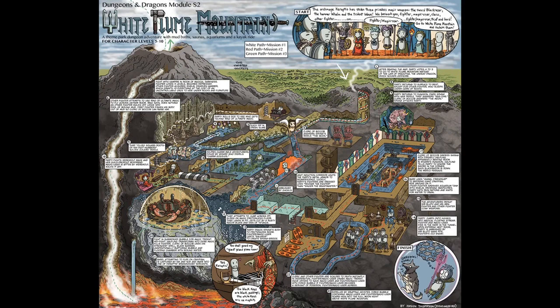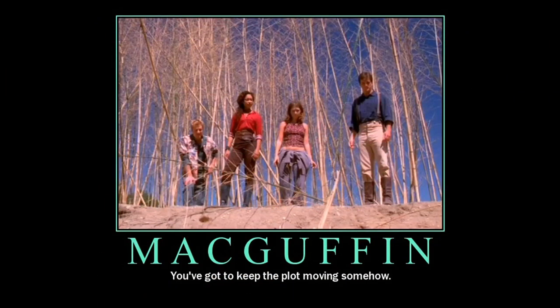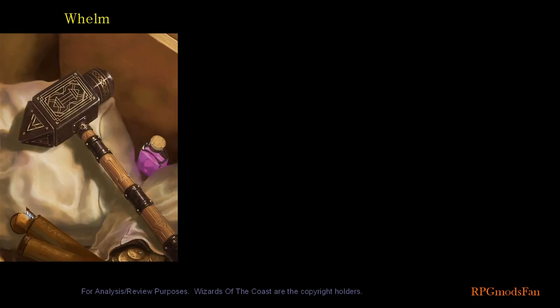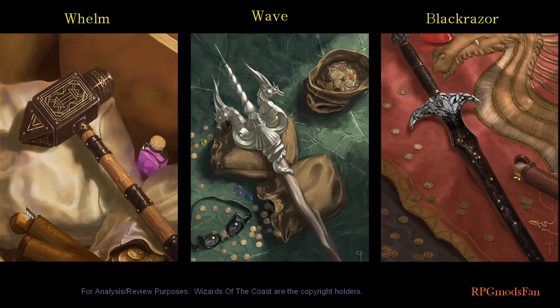I like the way artist Jason Thompson describes the S2 module. He succinctly described it as a theme park dungeon with mud baths, saunas, aquariums, and a kayak ride. The MacGuffins of this module are three sentient weapon artifacts. These are: Whelm, a Dwarven Warhammer that is basically a hammer of stunning with additional power to detect gold, gems, and goblins; Wave, a trident with various water powers that can dehydrate enemies on a nat 20 roll; and Black Razor, a soul-eating greatsword that grants haste and immunity to charms and fear, but is detrimental to the wielder versus undead.